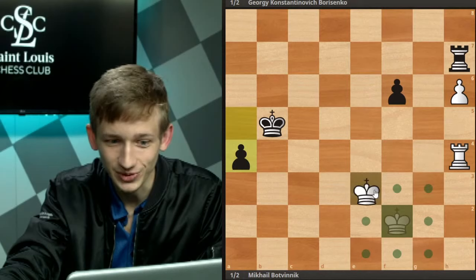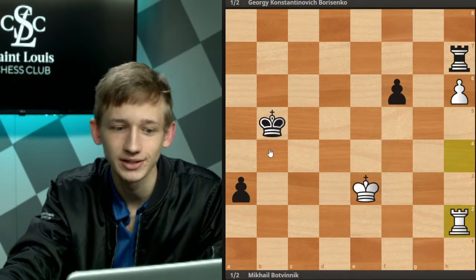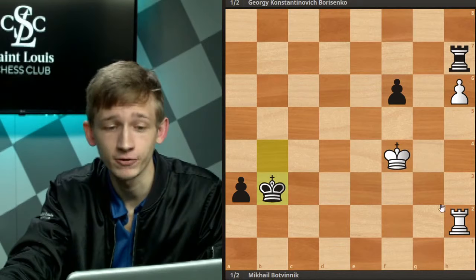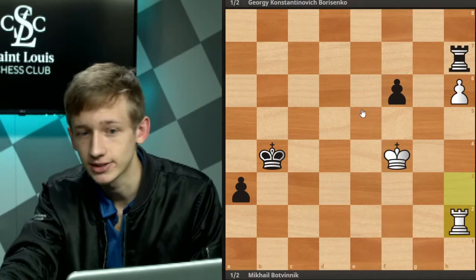We should probably stop this pawn — king e3, a3. It is worthwhile to stop this pawn, otherwise a2 and rook takes h6 comes. Still no danger at all here for white. Drawing idea here for white — again, no shelter for this king. Check, back — it's a draw.